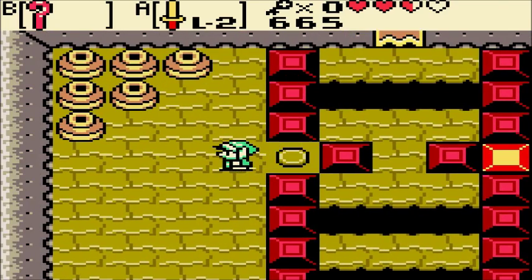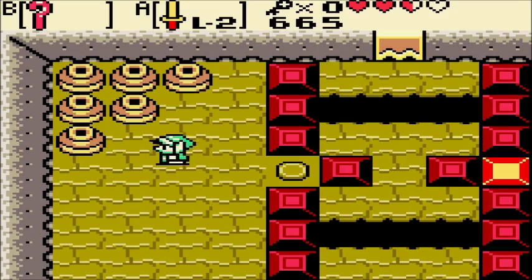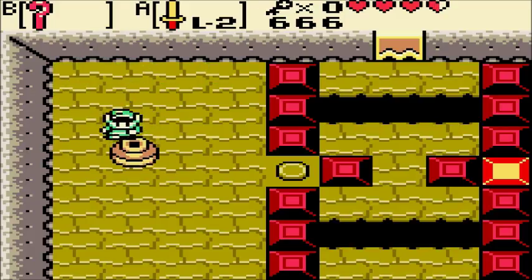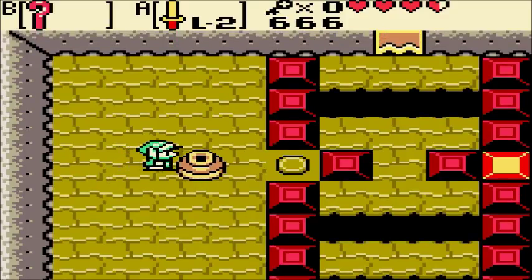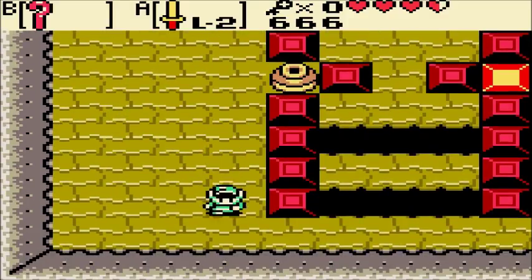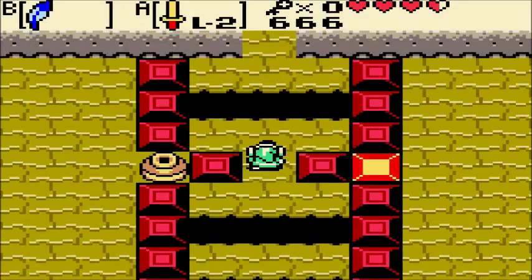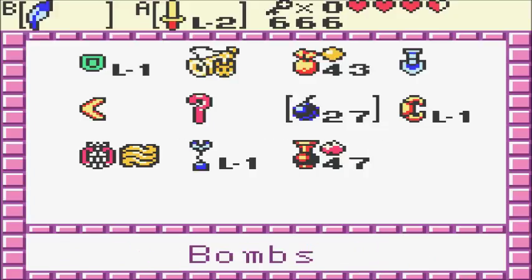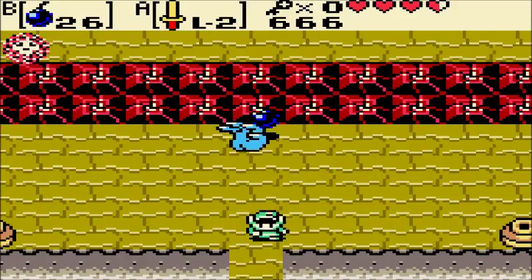We can put the Cane of Samaria block on that side, but we're going to need one of these pots in order to push the switch down on this side. It had a heart underneath it — very nice. Get out the feather and away we go. You'll notice that the past and present versions of the dungeon are very similar but have subtle differences.